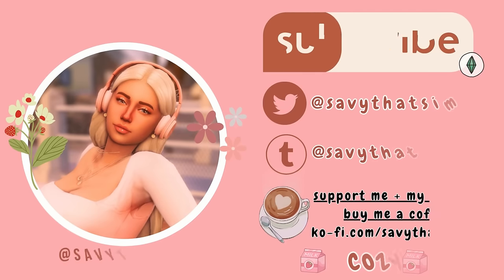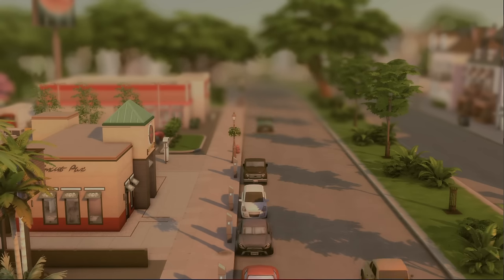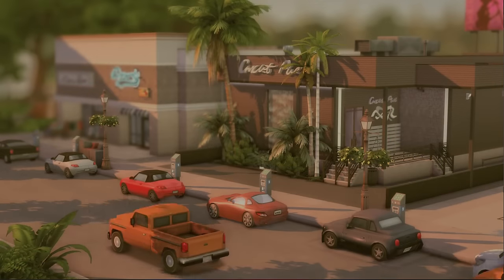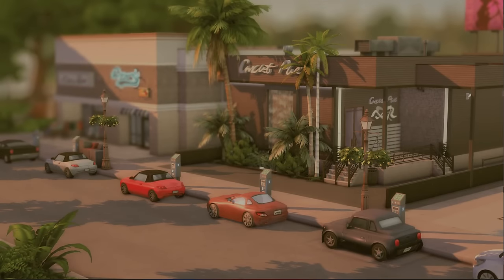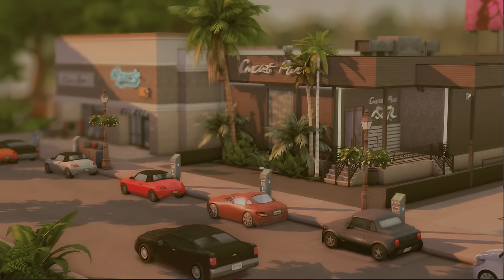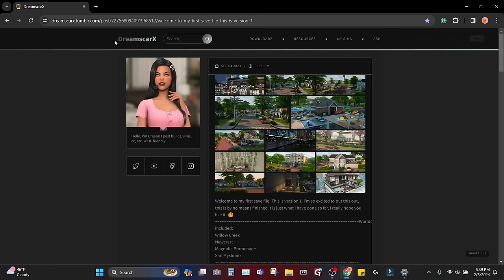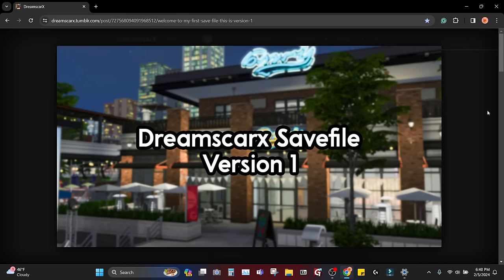I am always on the hunt for a good save file because, to be honest with you guys, the EA base game version is crusty, dusty, boring — and especially the lots, the sims. The game came out in 2014, so I love and appreciate every single simmer that comes out with a brand new save file and puts their love, passion, and all their hard work into a beautiful save file with gorgeous new builds and gorgeous new sims. This one is by DreamScarX. I found this on Tumblr and I had to dive to find this one, and I'm so glad I did because it looks incredible.